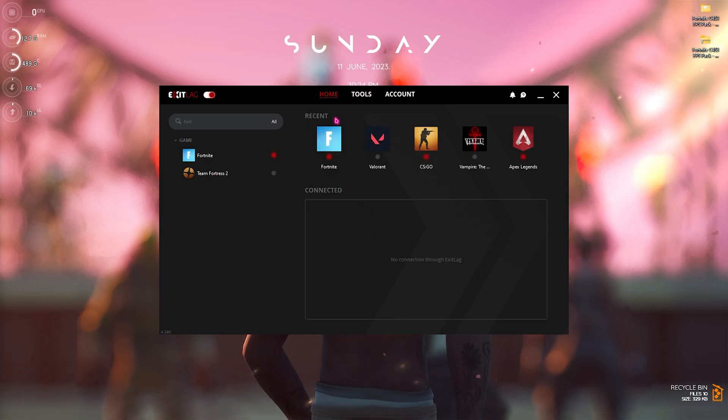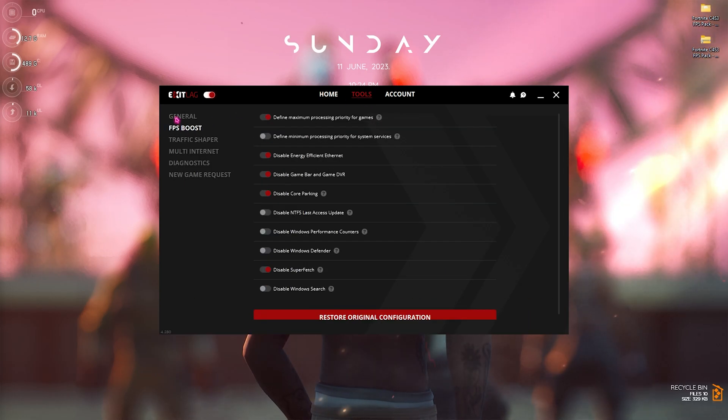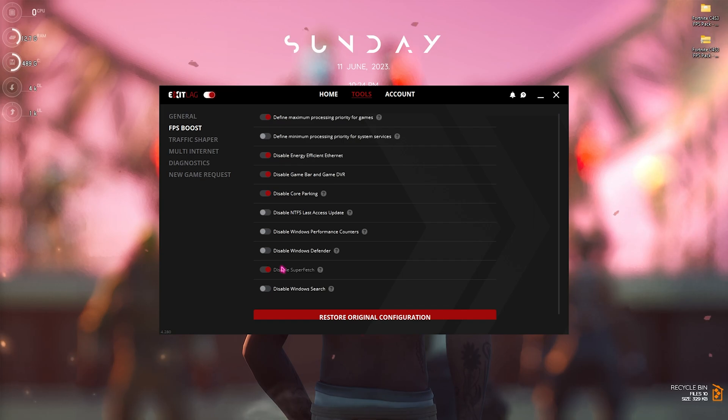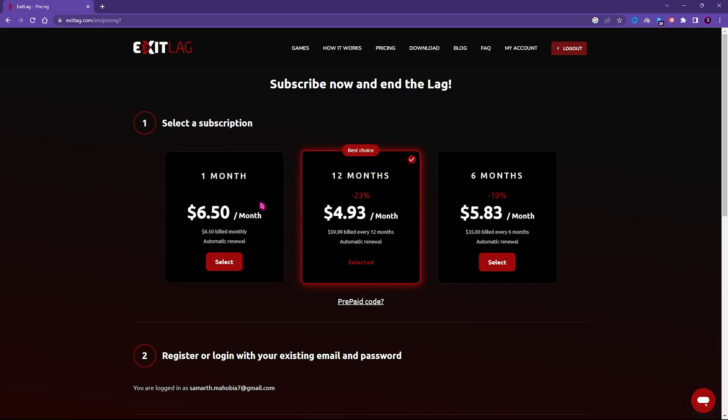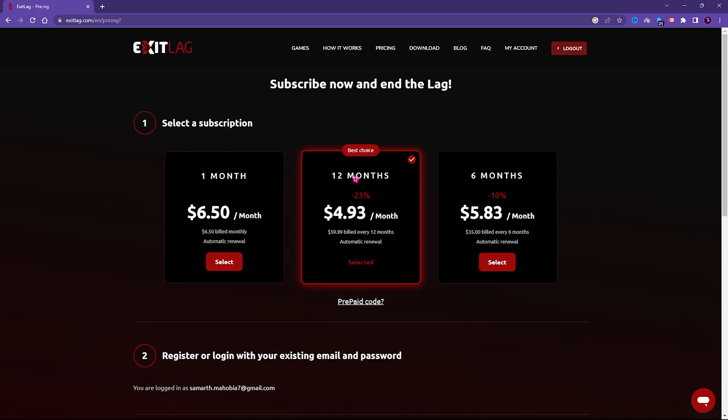Click Apply Routes and Fortnite will be added to your home screen. The best part of ExitLag is the Tools section, which includes an FPS Boost section. Enable the first, third, fourth, fifth, and second-to-last options for the ultimate smooth gameplay experience. Note that ExitLag is not free — you need a subscription, available in one-month, six-month, or twelve-month plans. Using the link in the description below, you can get an additional 44% off.